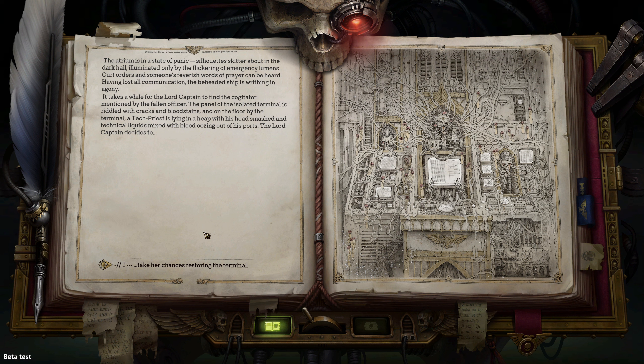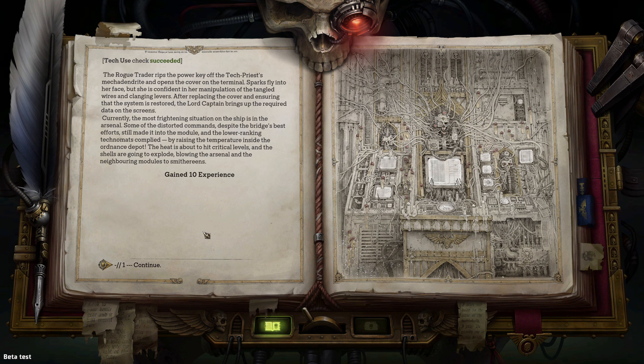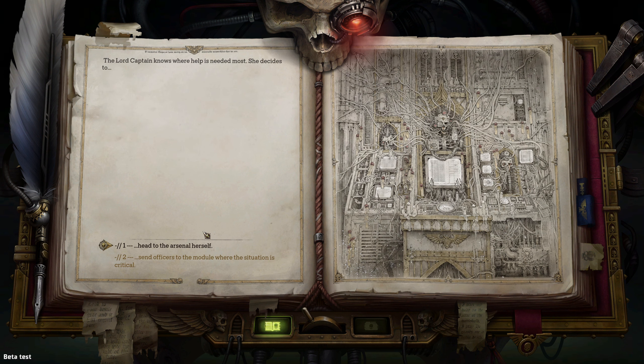It takes a while for the lord captain to find the cogitator mentioned by the fallen officer. The panel of the isolated terminal is riddled with cracks and bloodstains. By the terminal, a tech priest lies in a heap with his head smashed. We take our chances restoring the terminal — the rogue trader rips the power key off the tech priest's mechadendrites and opens the cover. Sparks fly into her face, but she is confident in her manipulation of the tangled wires and clanging levers. After replacing the cover and ensuring the system is restored, the lord captain brings up the required data on screens. The most frightening situation on the ship is the arsenal.